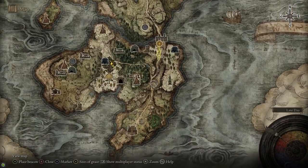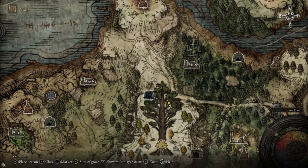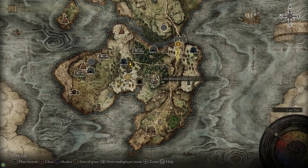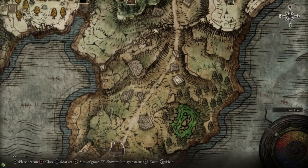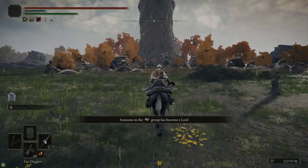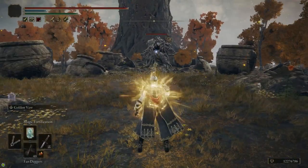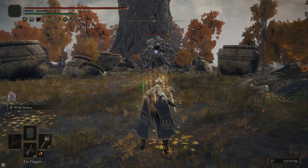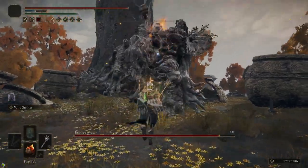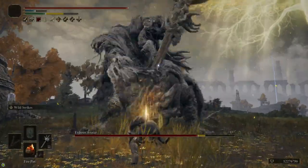After that, I headed over to the Erdtree in the Weeping Peninsula. You can get there from the Bridge of Sacrifice — follow the road south, make a right, then follow it across the wooden bridge. In order to get the crystal tears from this tree, we need to kill the Erdtree Avatar. It's really weak to strike damage and fire damage. Before the fight, I'm going to drink my Physick with whatever tears you have, then cast Golden Vow. The avatar has a 100% weakness to fire — fire pots, fire grease, and fire spells are all really effective. By the way, the three churches on the Weeping Peninsula each have a sacred tear, and there's a golden seed nearby — make sure you grab those.